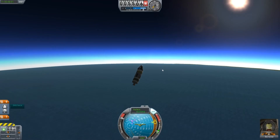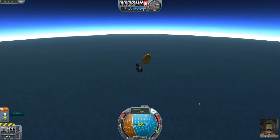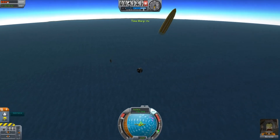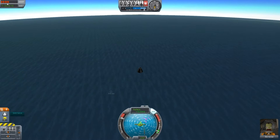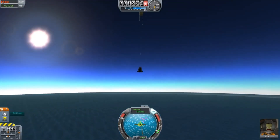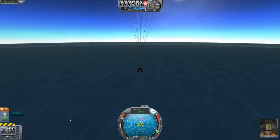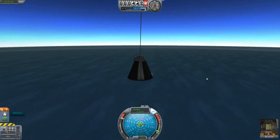Let's free ourselves from that stage and pull the chute - and there it goes. So that's good. Let's speed up so we don't wait too long. Let's slide onto that so the speed can get itself right. Now Bob Kerman is stoked because we're going less than 10 meters per second.